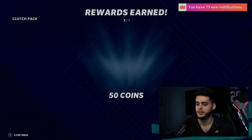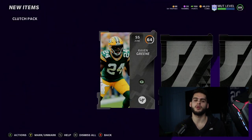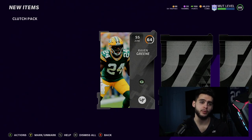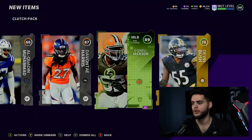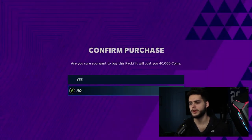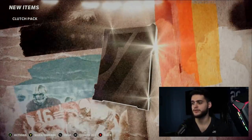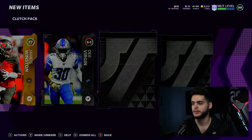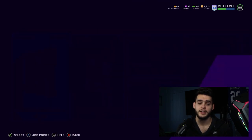That pack was trash, absolute garbage. We've never pulled an LTD before so you've got to keep chugging along. Maybe it comes down to quantity — you might pull 100 packs in a week, I pull them one at a time. Let's open one more. Full legend: 92 Leroy Selman. An elite — Yannick Ngakoue. That's it.